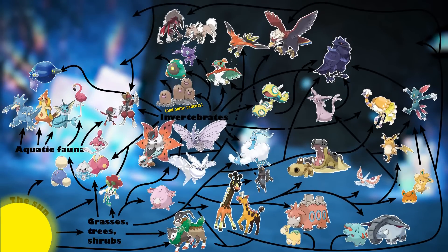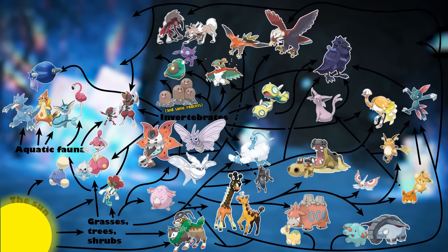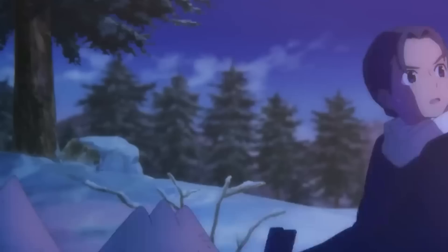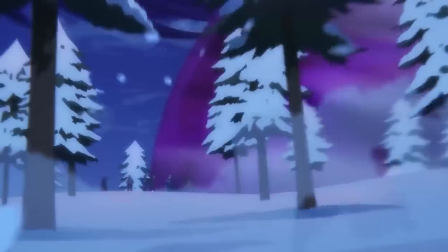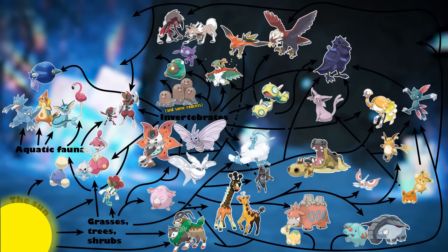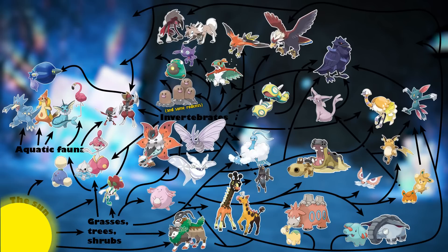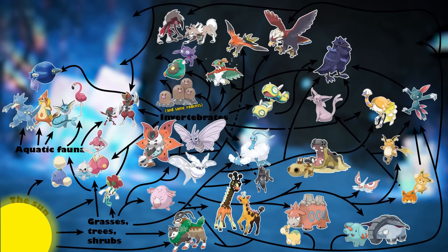Moving into the cave systems of Area Zero, we have a surprising amount of predators. And that is one of my biggest gripes in route or area design in the Pokémon games — predator Pokémon usually have that cool edge to them and are often competitive powerhouses, but they really don't set up their zones with ecology in mind. If we have all these giant predators but no producers or herbivores, what are they all going to eat? You can only say so many Pokémon eat rocks before it gets kind of old.